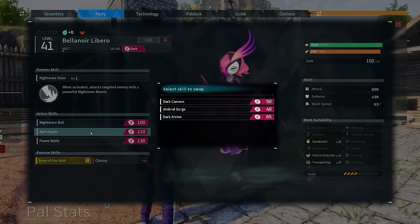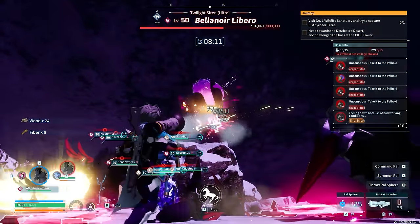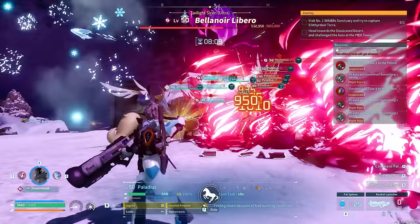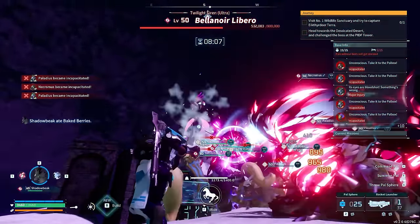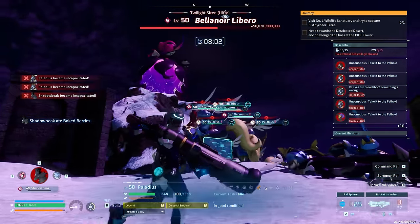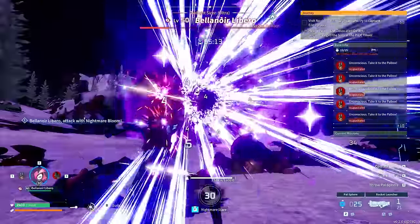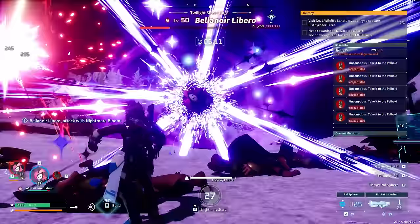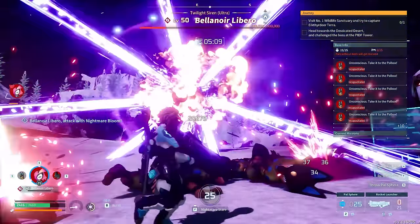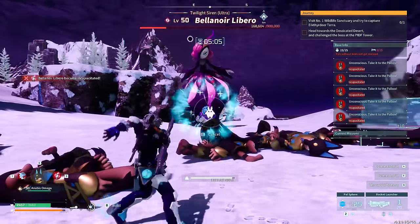She also comes with some other amazing abilities, like Apocalypse, which lets you generate several dark vortices in a surrounding area — pretty much the same attack she uses to wipe your entire base. She also has a special attack called Nightmare Stare, a wave attack similar to what Palladius has, but this one seems to be slightly stronger.